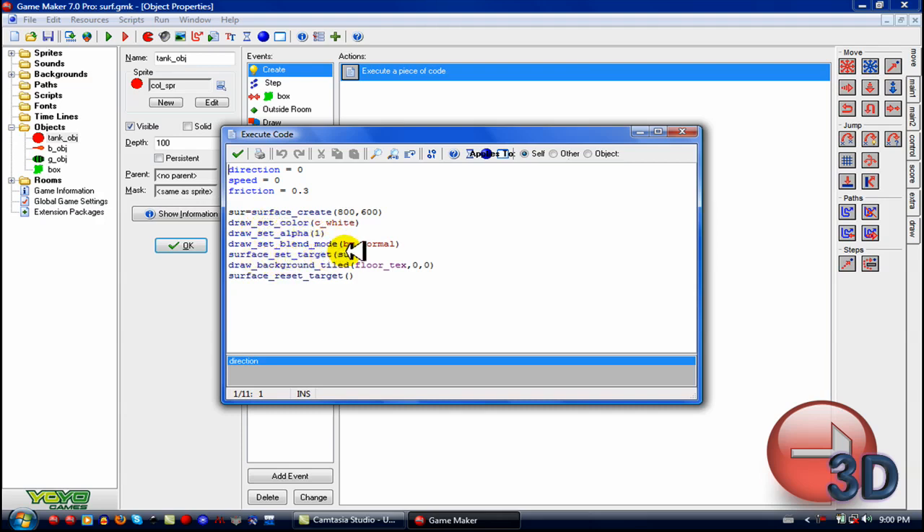So, surface_set_target with the variable you used for surface_create, and then draw_background — or whatever you want to draw into the surface. In this case I did draw_background with the tile floor texture, so it draws the background texture. Now we have the background for our surface.